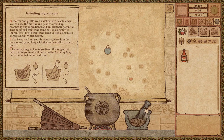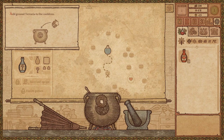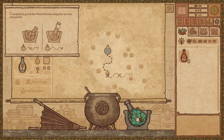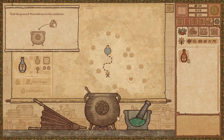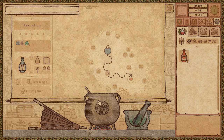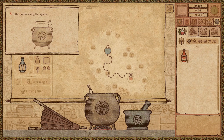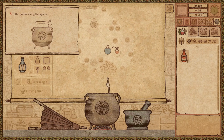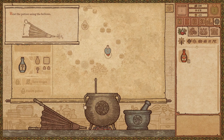That looks fully ground, doesn't it? I guess it's not a mush yet. Add ground terraria to the cauldron. Now completely grind the water bloom using the mortar and pestle — basically doing the same thing. I love the graphics. You can see the X is also moving, so that defines the path. Stir the potion using the spoon. One talent potion. Now heat it up.